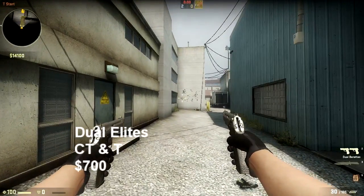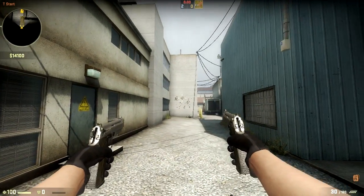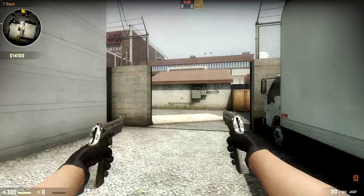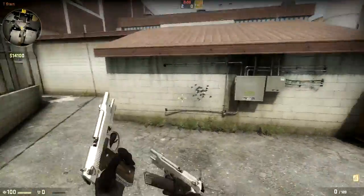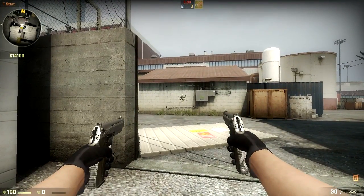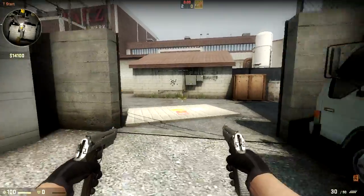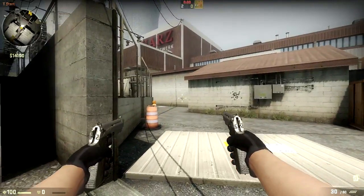Next up, Dualies. These used to be T-specific in all the other Counter-Strikes, but they've actually given these to Counter-Terrorists as well. Same stats as before — 30 rounds in a clip, or I guess two clips. Check the firing rate on these, because it used to be extremely high. Still a very high firing rate. You can see that it covers a wide area, but the shots aren't really all too spread out. Like the Tec-9, these are good for pistol rounds, though they're going to be a bit more expensive, so you'll have to manage your money a little bit better.